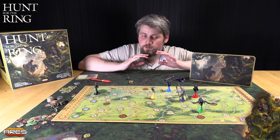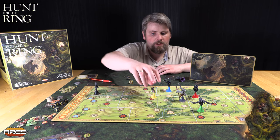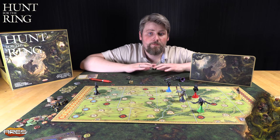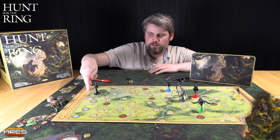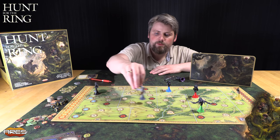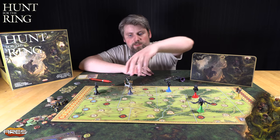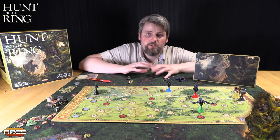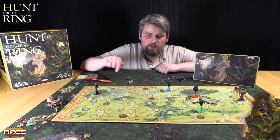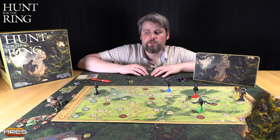Hvis den ressursen blir brukt riktig, får du veldig fin kontroll over situasjonen. Men hvis Frodo klarer å komme seg bort dit før han blir korrumpert, er spillet ferdig. Og denne sporet her er ikke definitiv, det er heller ikke korrupsjons-tracken. Gandalf kan skaffe hjelp av venner ved å reise rundt på forskjellige plasser på brettet, som kan gjøre at han tåler mer korrupsjon. Han kan til og med gå til Rivendell og forsvinne av kartet for å gi Frodo en siste sjanse. Men Frodo sin bane er forhåndsbestemt i del 2, og den goes via kort som skal trekkes.